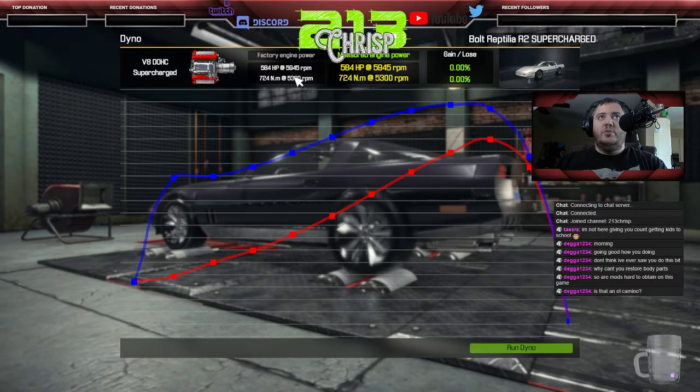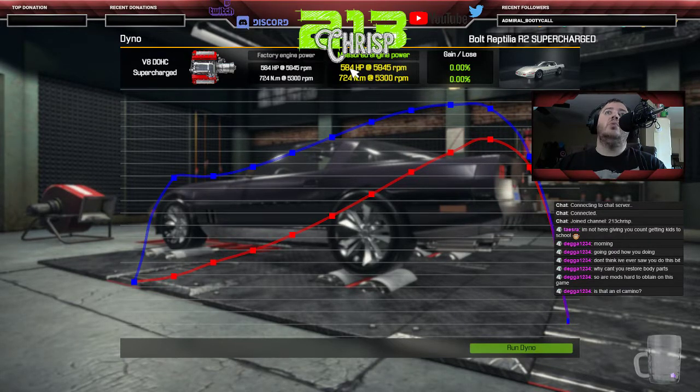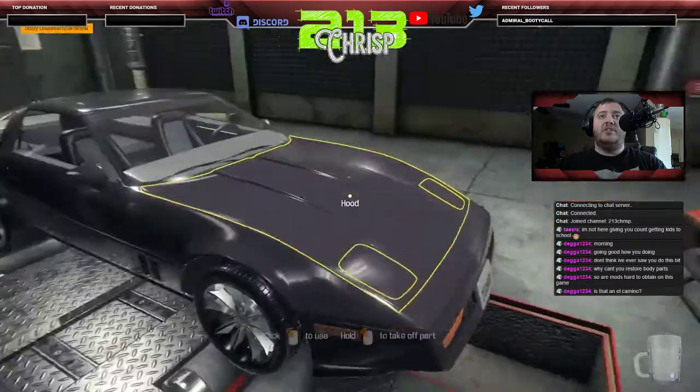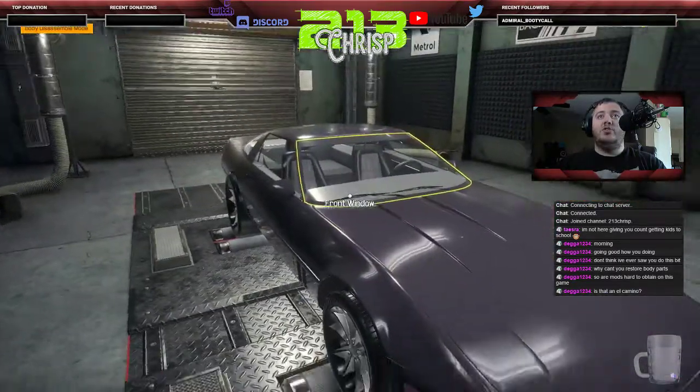Once the dyno run is done it gives you a curve but there are no exact numbers — it does tell you the horsepower reading. This Corvette, being supercharged, is 584 horsepower, everything checks out, and it shows zero percent loss. In a perfect world this car is running 100 percent to capacity. You cannot change or tweak anything, so we'll move it out to the parking garage.